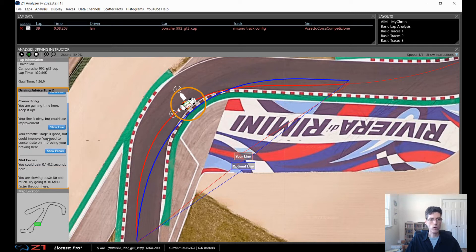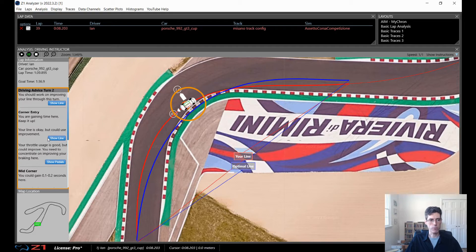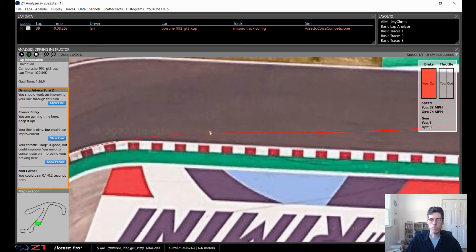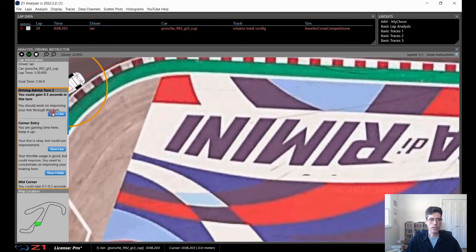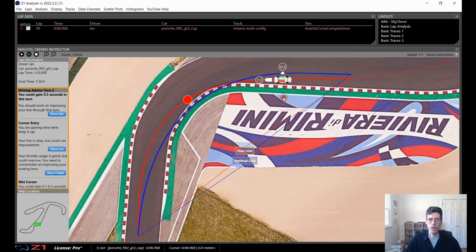I'm also going to look at how the throttle usage and braking could be better, since that was identified as an issue. Clicking 'show pedals' for the corner entry zooms into that part. The pedal view shows where you are on the track and what's happening with the brake, throttle, and speed. You can see the optimal line gets off the brakes much sooner than I do — at that point my speed is 53 versus the optimal 57. I'm basically braking way too much. If you go back to the line, the ideal line is a much gentler arc, whereas I'm going in and then doing a really hard turn, which is why I have to slow down. If I get this line right I'll be able to carry more speed — there's half a second in this turn.